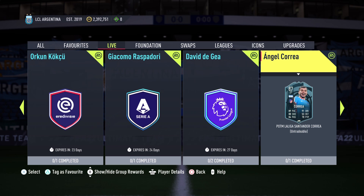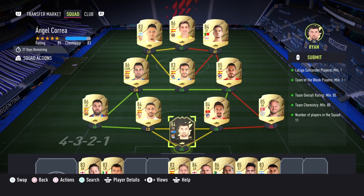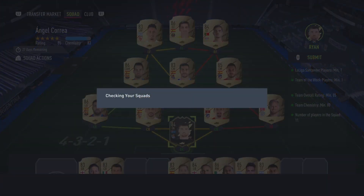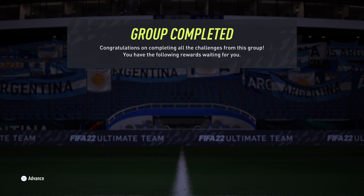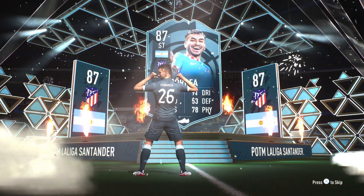Welcome back to the channel — another FIFA 22 video. First we reviewed the POTM De Gea on a friend's account, and now we are going to review Angelito Correa. EA were nice today — you only need an 85-rated squad with one Liga Santander player and one Team of the Week. 80 chemistry, pretty easy. We are submitting it live — what a fantastic card.